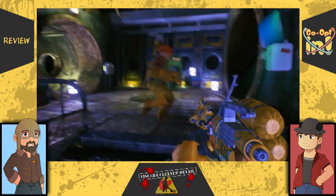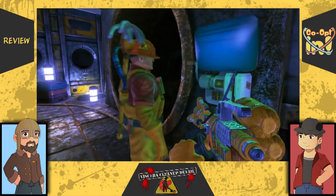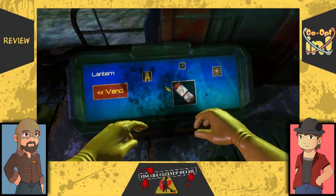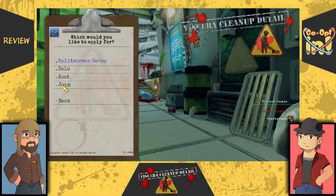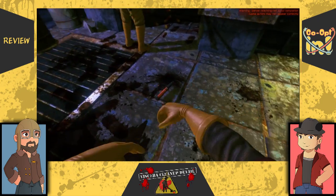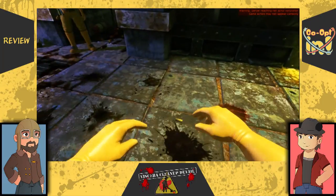Once you believe you've done a satisfactory job, you clock out and see how the company feels you have done, and are scored as such. Viserra offers cooperative play for up to four players in two different ways. The first is online, working from a local host and invite system. The game simply uses Steam's friend list and invite system, so pairing up to get dirty is quick and easy. Secondly, it offers split-screen local multiplayer if instead you wish to experience a hard day's work with your friends around you.